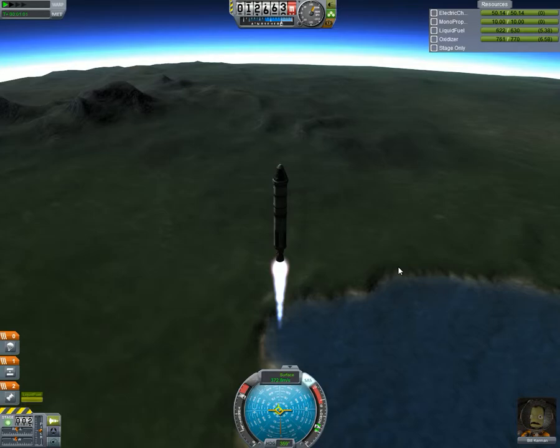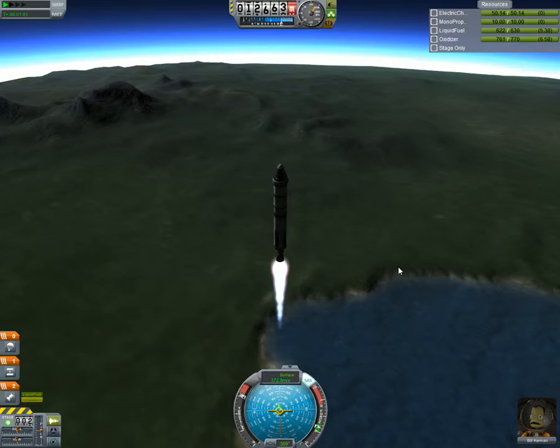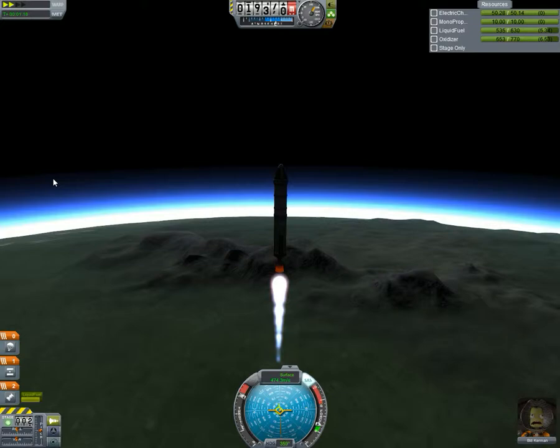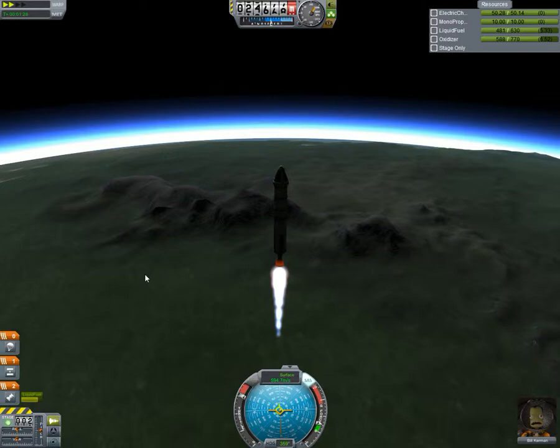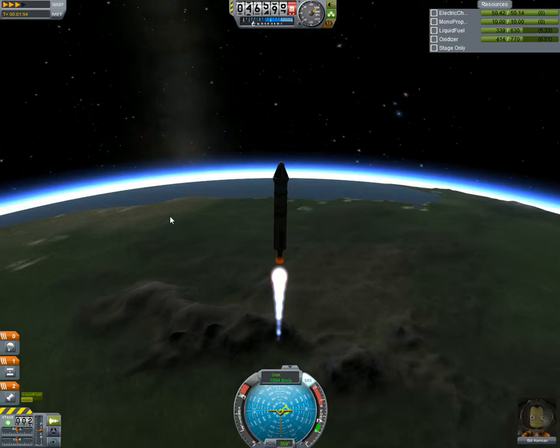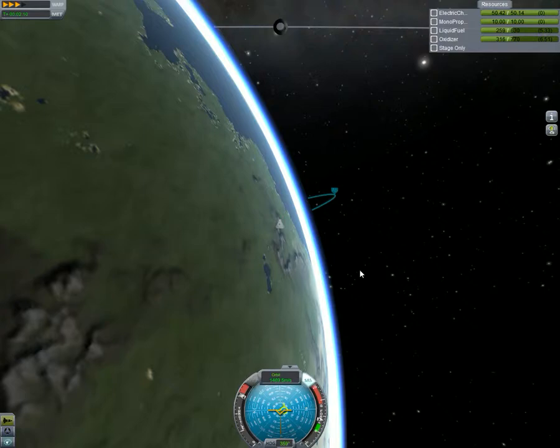There we go. Goodbye debris. The threshold for orbit is 70,000 meters. Let's see how they do. Oh yeah, they'll do this easily. The question is, how far will they manage? Looking good. Looking really good.